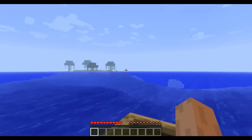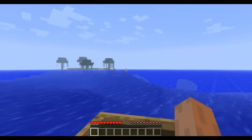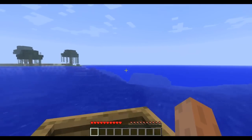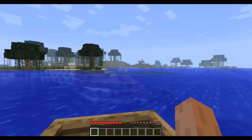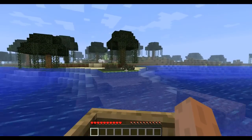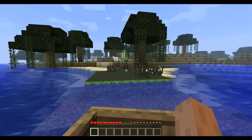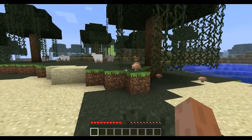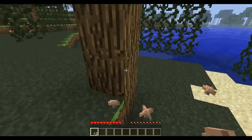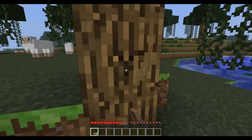Alright, so that didn't take too long. We found some trees over here in this little swamp area, and we even got some sheepies. Need to slow down — we got a lot of stuff we could take. Let's hop out of our boat. Landed on land. Take some mushrooms and then I'm going to chop down this tree.